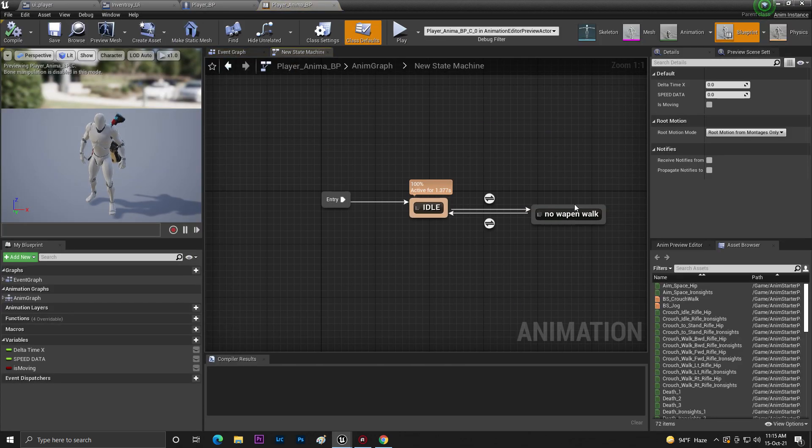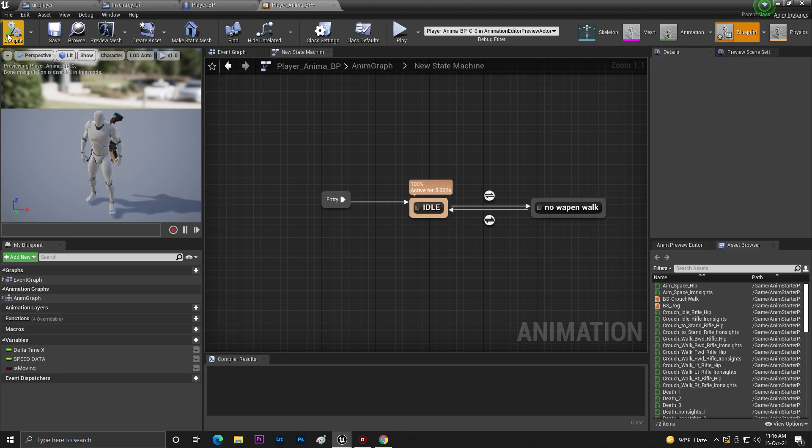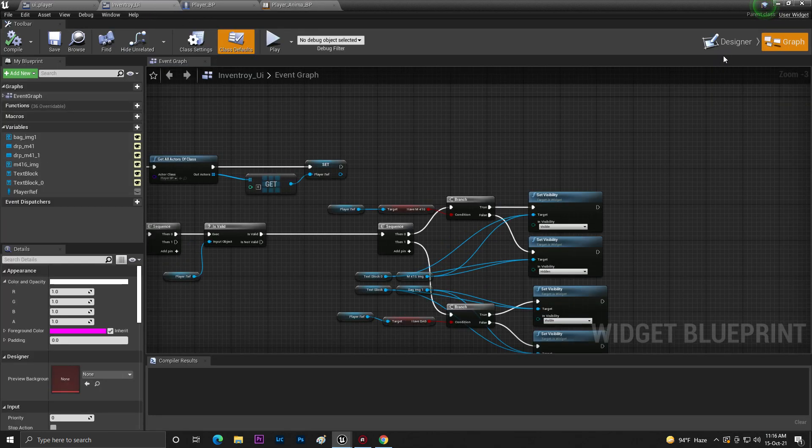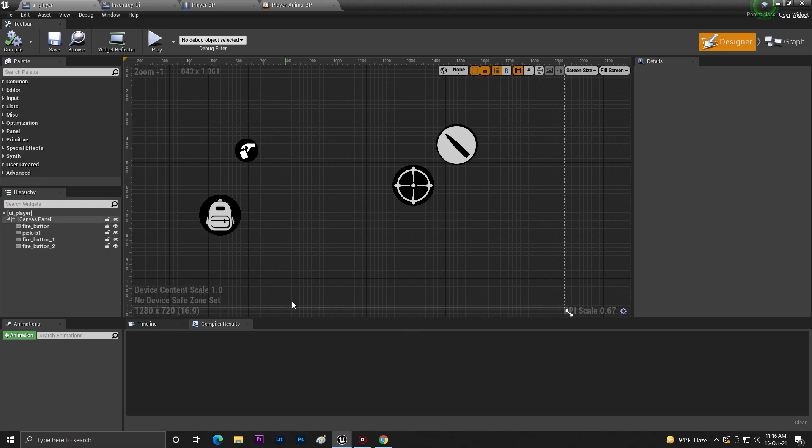Now let's work on the locomotion because there are a lot of things needed. First, we set up the no-weapon animation. Now we need to set it up for when we are using a gun. In our UI we can pick up the weapon, so we can add a weapon list here.